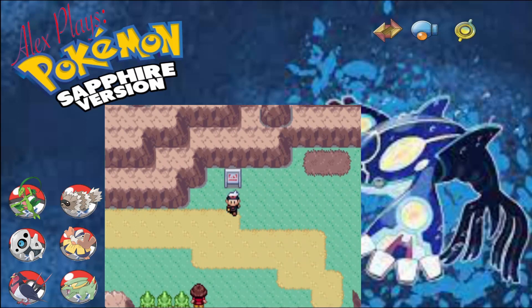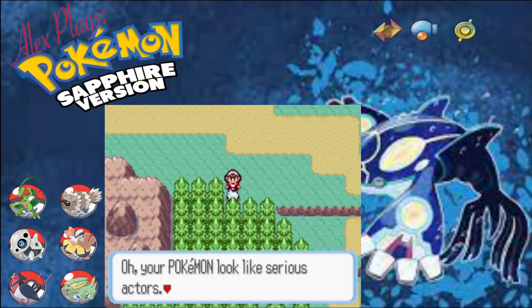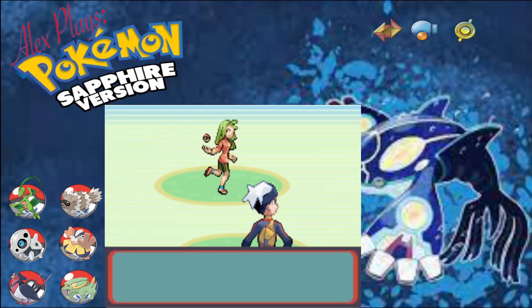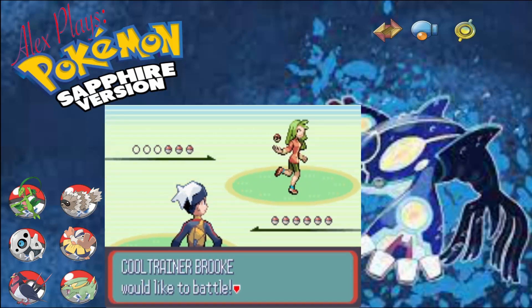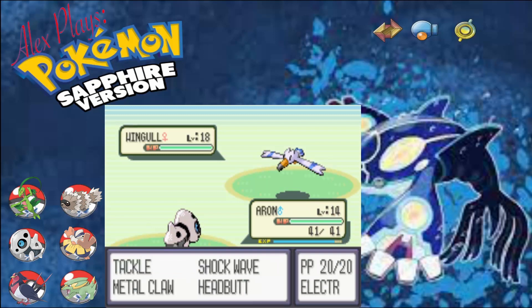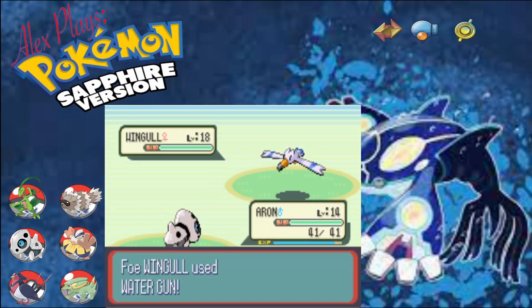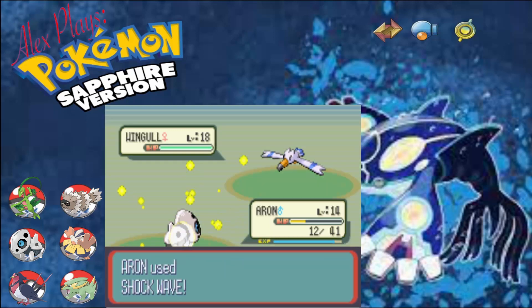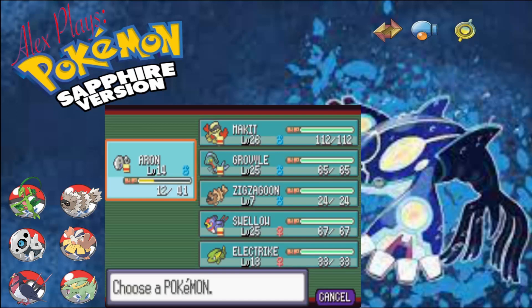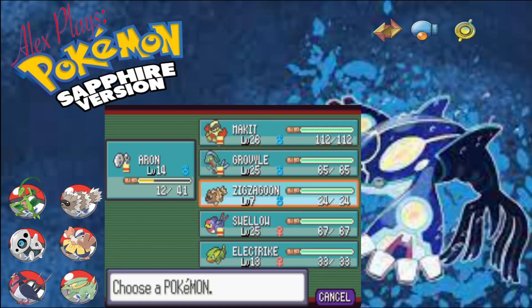Route 113. Hello - we seem to have snuck past you. So another battle, with a Brook. And we should be able to take you on. That's not good, it did a lot more damage than I was hoping. And you're faster, so let's bring out Gravile, because you're going to use another water attack probably.